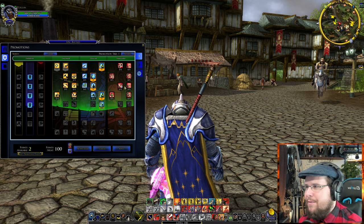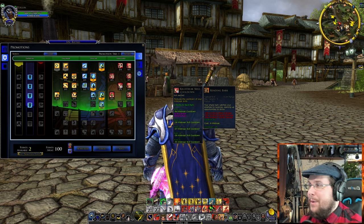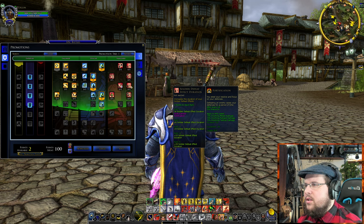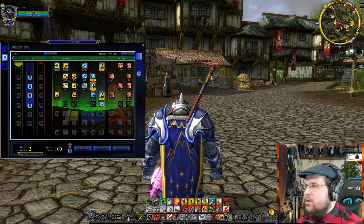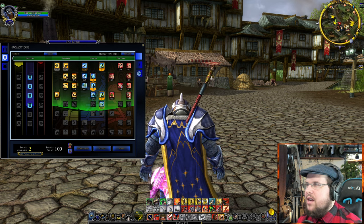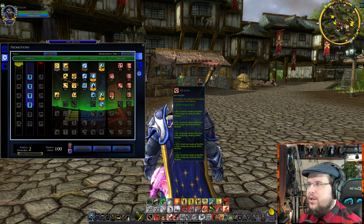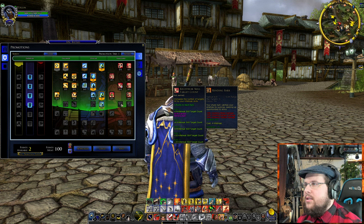I've noticed the traits along the left side of the tree tend to be the core important ones, while those branching off to the side are also very significant — convenient layout for new players to identify priorities. Kill Streak Cooldown reduces the cooldown on using kill streak abilities. Soldier Defeat Effect Duration increases the duration of soldier defeat effects, and Soldier Defeat Effect Chance increases the likelihood of triggering them. Healing received is also good if you're tanking and dealing damage as a vanguard.